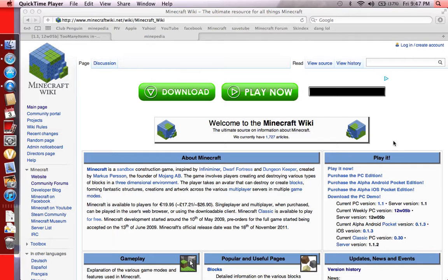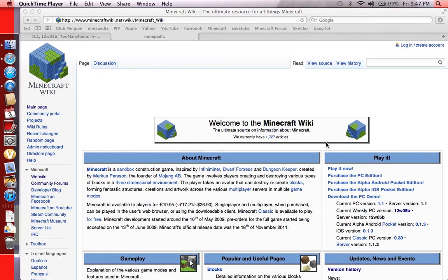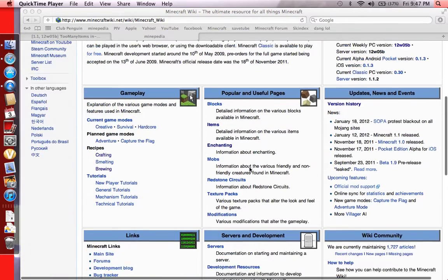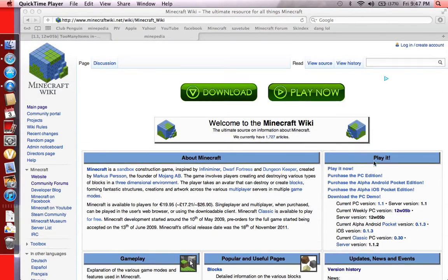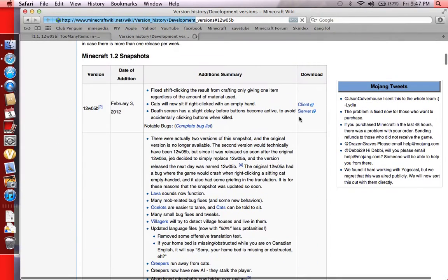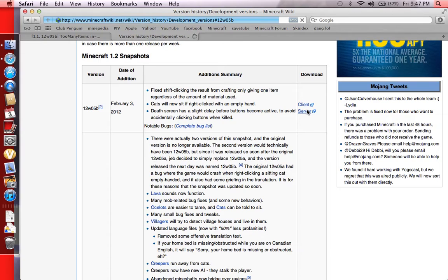And the creepers will just run away. If you want 12W05B, you just go to minecraftwiki.net — or Minepedia as some like to call it — and you'll come right there. Go over to Play, click on that, it'll bring you to the download page. You can download it for your server, but remember everyone on your server has to have 5B in their Minecraft folder or it will not work.